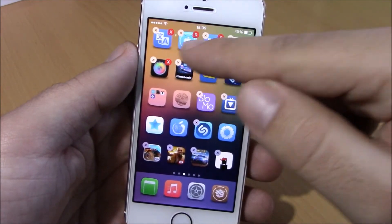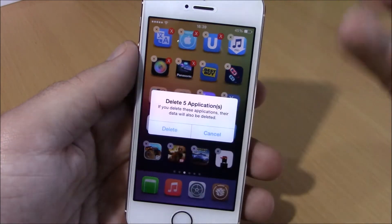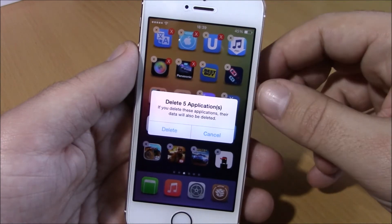You can see a red X will appear on these icons. Now all you have to do is just tap the X button of one of these icons, and you can see right here you can delete five applications at the same time.